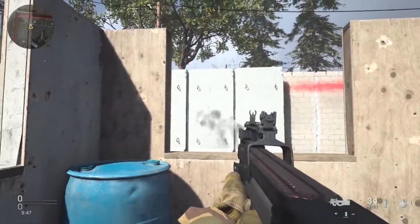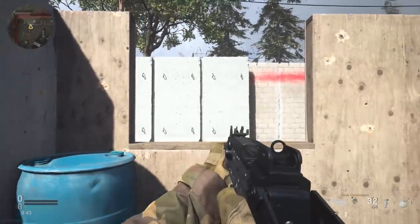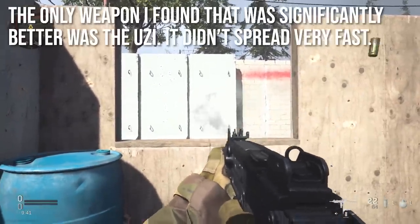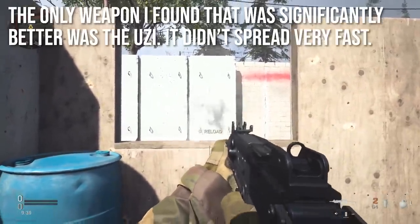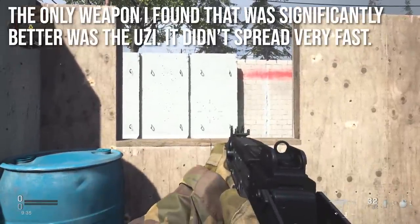All of the weapons that I tested performed the same as the SCAR, except the Uzi was significantly different — the Uzi was much better. It spread much slower. It doesn't go crazy wide quite as fast, but it does reach maximum spread eventually.